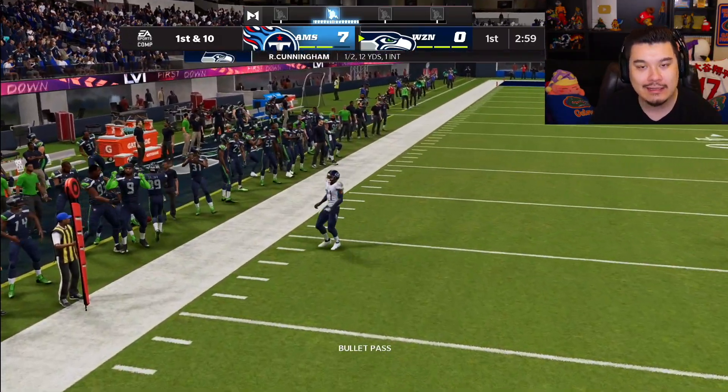Doug Baldwin's stats are looking huge. We're backed up in our own end and Jack Youngblood has been getting pressure — I'm not doing a good job staying in the pocket. I run for space, then get away with a risky throw that probably should have been picked. The out route to Doug Baldwin gets a diving catch — eight catches for 183 yards. He is absolutely cooking this defense.